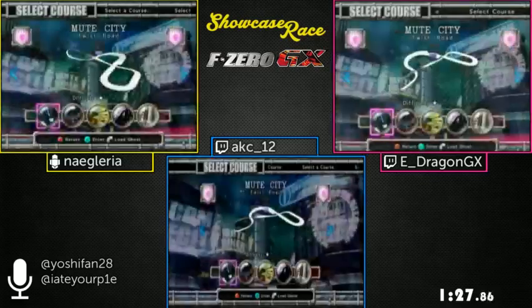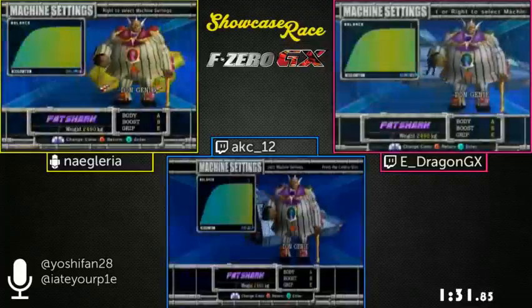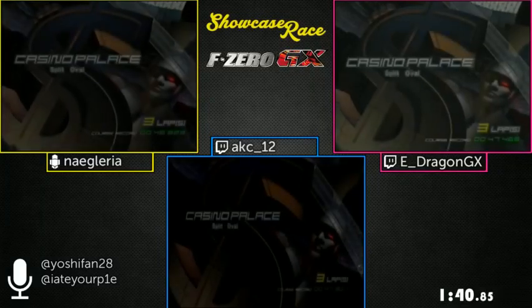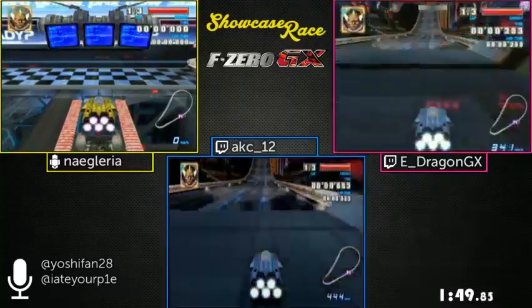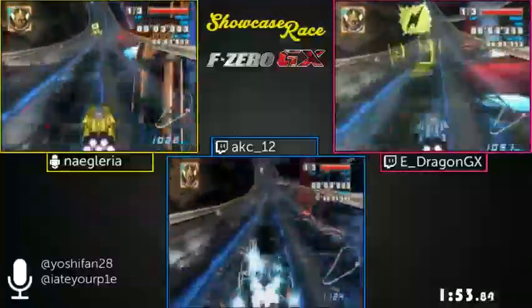If you're not familiar with GX in general, after the first lap they're able to get boost power, which lets you use some of your machine's energy for a speed boost. The only way to refill your machine's energy is to go into a pink refill strip. The energy acts as your machine's shields as well as being a boost meter, so it's a really neat risk-reward mechanic.